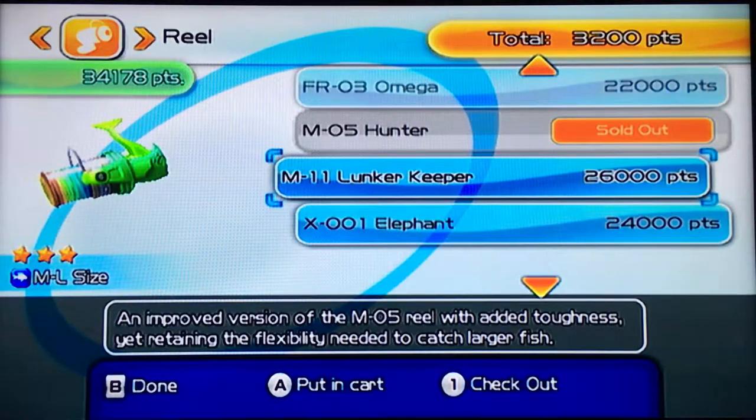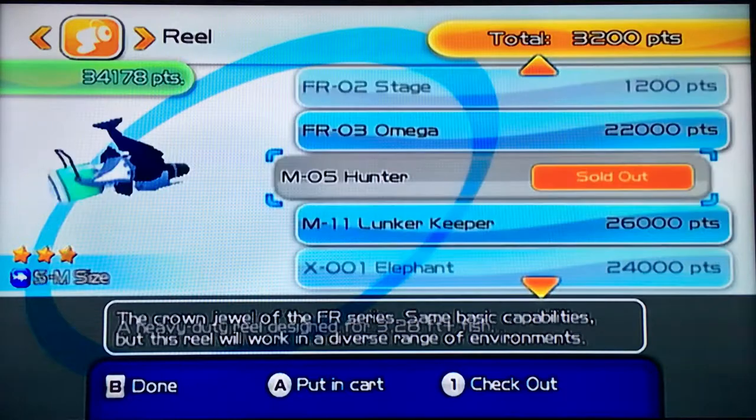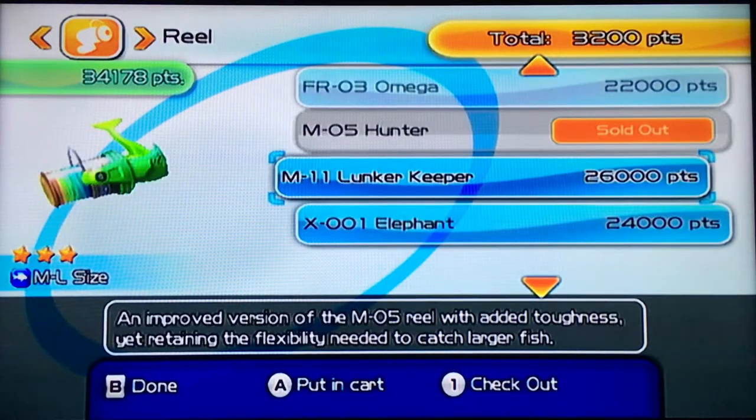While we're here I'll go ahead and buy this reel - the Lunker Keeper. In my opinion it's the best reel in the game because it catches all fish: small, medium, and large. It's a three-star reel. Once you have this reel you don't even need the Elephant or any of the other reels. So I'm going to go ahead and buy the Lunker Keeper.